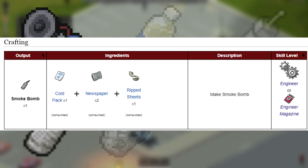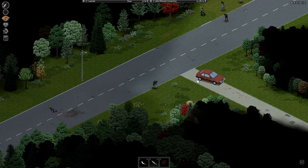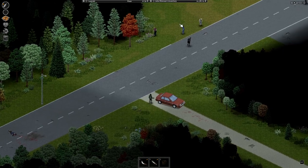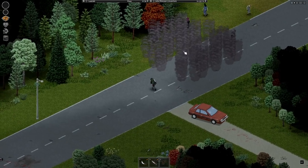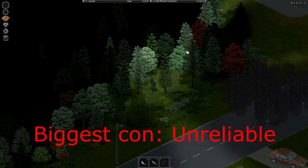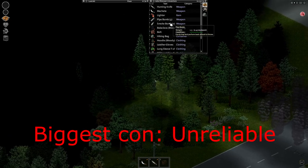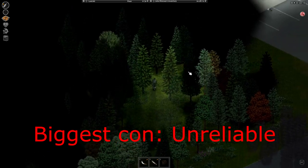The smoke bomb is made with a cold pack, two newspapers, and one ripped sheet. Throwing a smoke bomb on a zombie horde will confuse them and block their line of sight. You can use this to your advantage and escape the horde when they're chasing you. Note that the smoke bomb is sometimes unreliable and it does not block noise, so the horde will still follow your footsteps, making the smoke bomb not as useful as other traps.